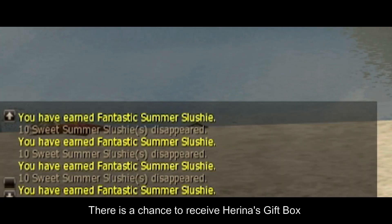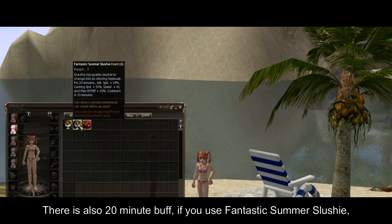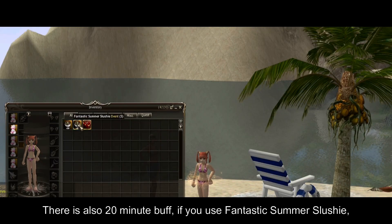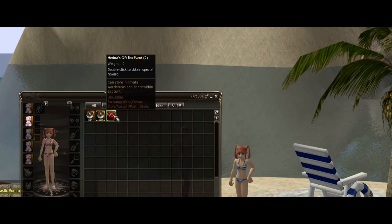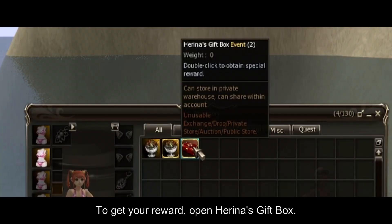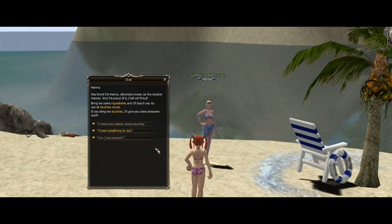There is a chance to receive Harina's Gift Box instead of Fantastic Summer Slushy while crafting. There is also a 20-minute buff if you use Fantastic Summer Slushy, which applies swimsuit appearance. To get your reward, open Harina's Gift Box — you can check the complete list of rewards when you speak with her.